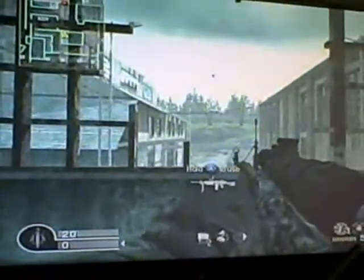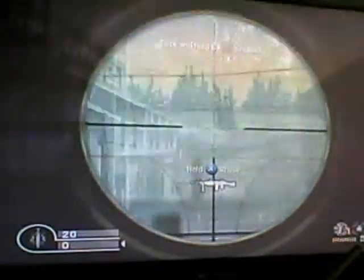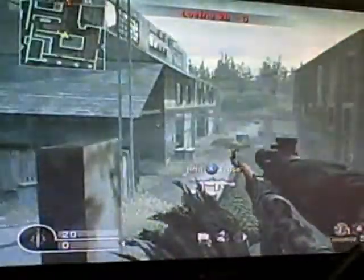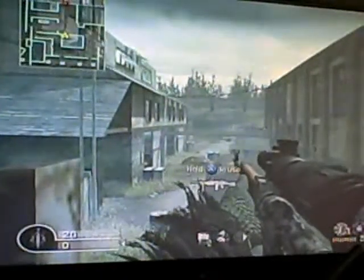When sniping from a building, always stand behind the window as far as you can, as long as you can still see through the window. Do not stand at the front, as your weapon might poke through the window and make you more visible.